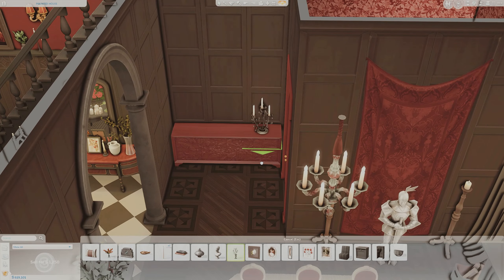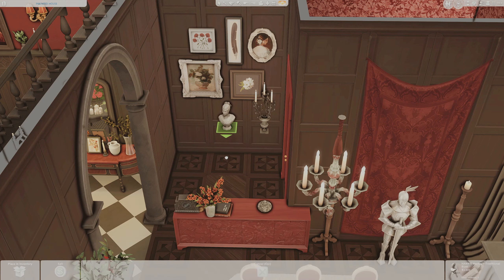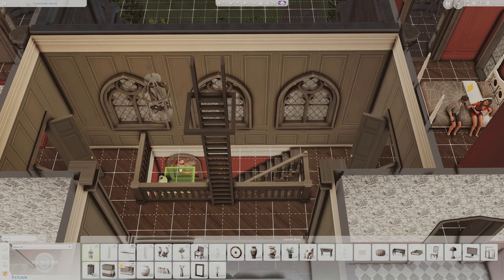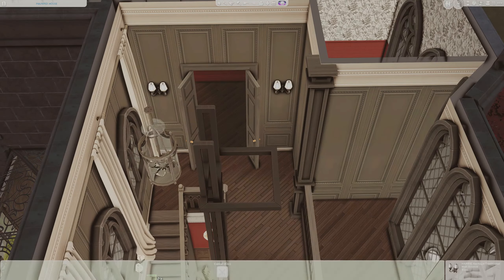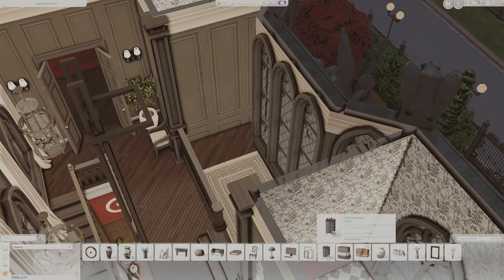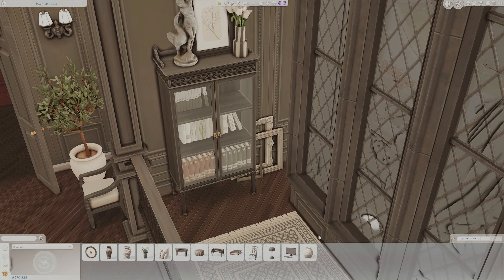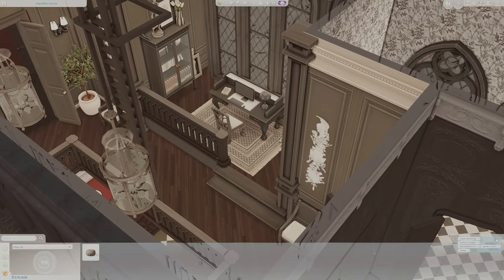I've been really wanting to do a more modern house — I'm a big fan of mid-century modern design. I want to use a lot of Peacemaker for that since his collections tend to be more modern, but I have a whole backlog of ideas in my head. Right now it's winter so cozy content is trending — you see it all over YouTube and Instagram, with builders doing fall and winter cozy things. I already have ideas for winter builds, including Kevin McAllister's house from Home Alone with no custom content — I'm really excited to do that one.